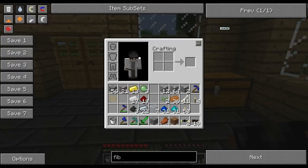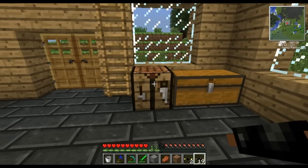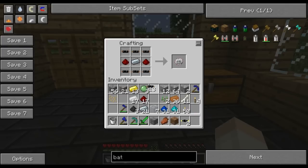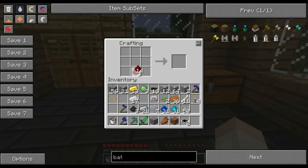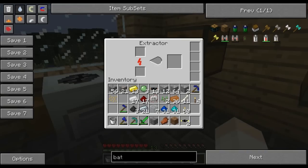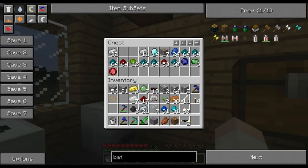You know what? I am going to make a bat pack really quickly. So you need an electronic circuit — got enough for that. We need a piece of tin and we need six batteries. One, two, three, four, five, six. Wait, we need more tin — crap. Because I don't want to lose that energy. All right, we need to make more tin. Got the tin, great.